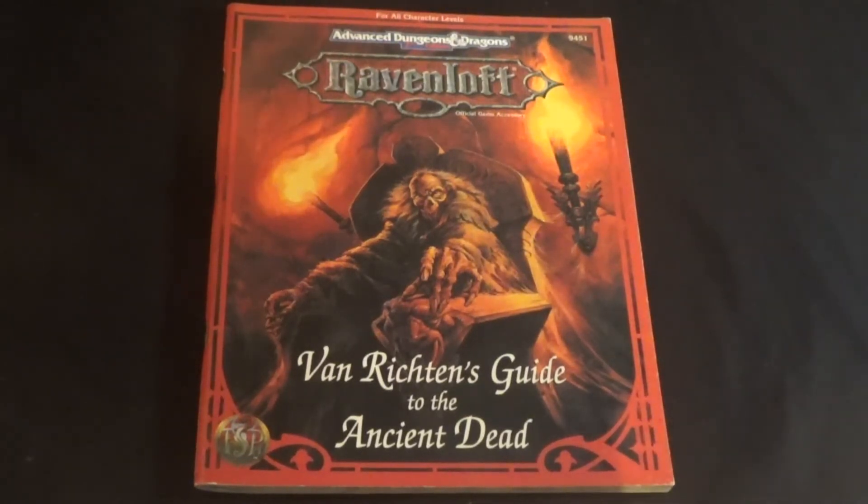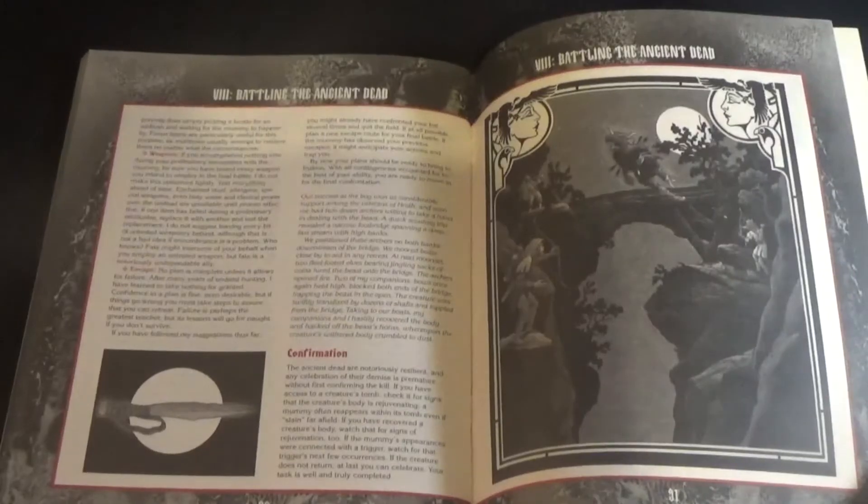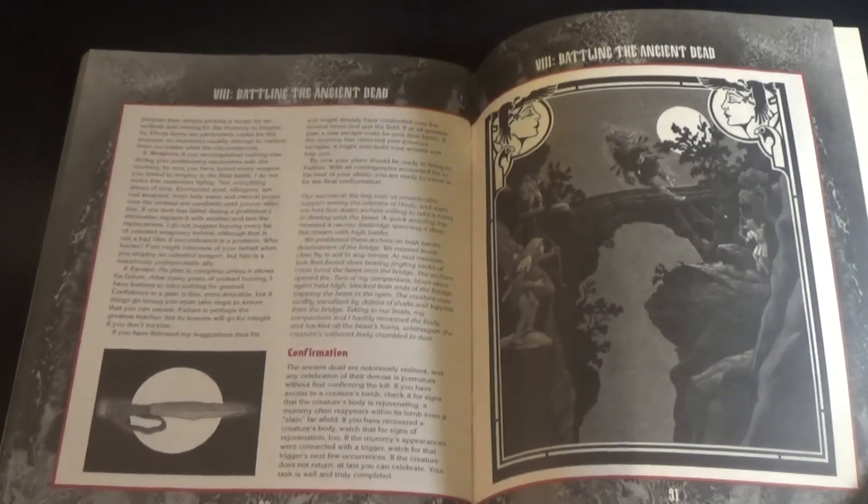The ancient dead is just another term for mummy. The Guide to the Ancient Dead does two things. It tries to establish that mummies don't have to be Egyptian priests wrapped in bandages — any type of culture that entombs their dead with funeral rites, preserves them, and has a process for them can be a mummy. The other point is that mummies are kind of the priest version of liches, where there has to be a process for a being to become a mummy, somewhat like there has to be a process for a wizard to become a lich.